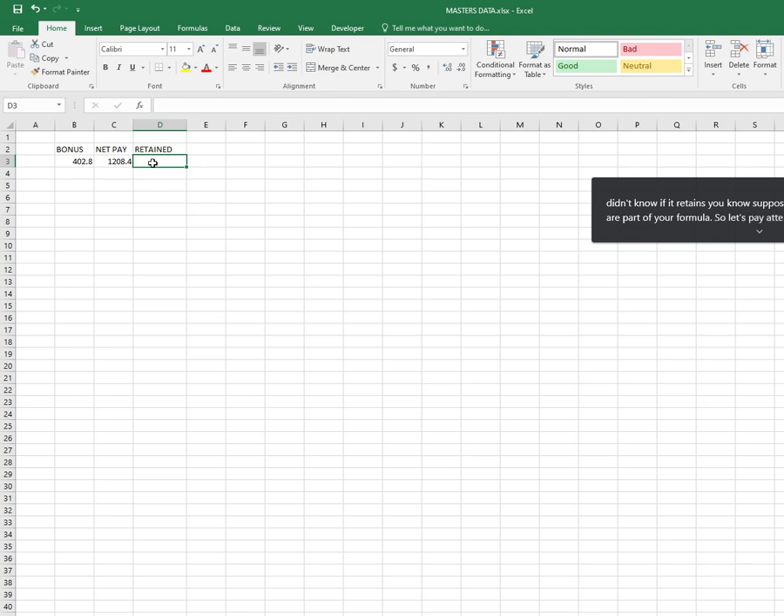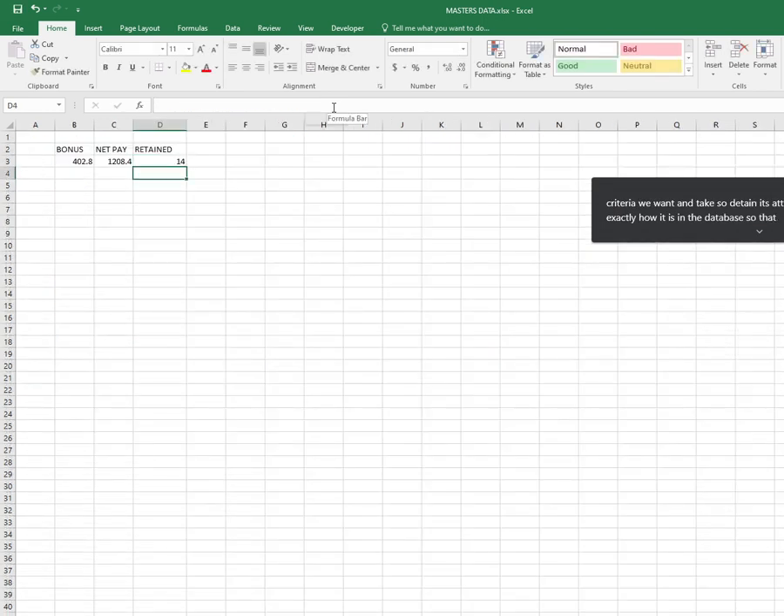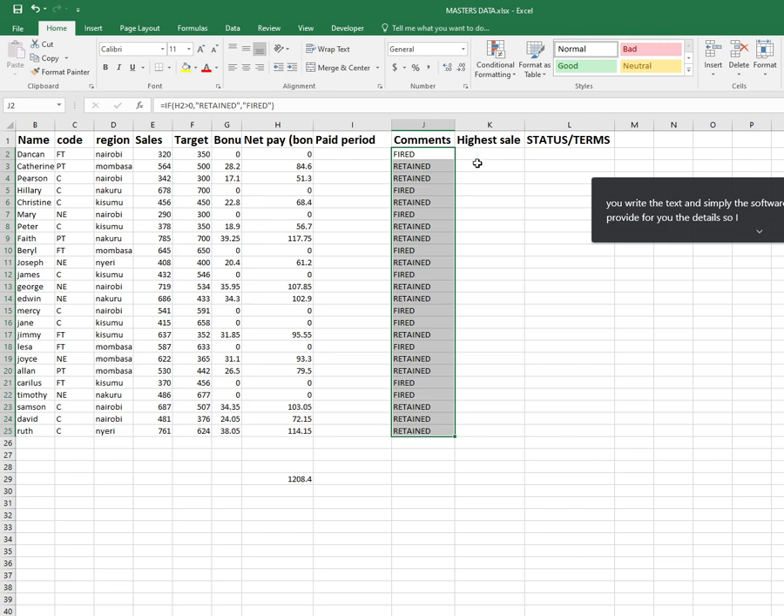Let's pay attention this time. To get Retain we use COUNTIF — equal sign, COUNTIF. We're counting from which range? Under the employee worksheet we are counting the comment column. The criteria we want is 'Retained' — it's a text and you should write it exactly as it is in the database so that you obtain the same results. I have 14 employees who are going to be retained.